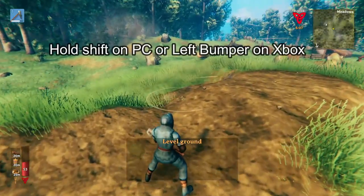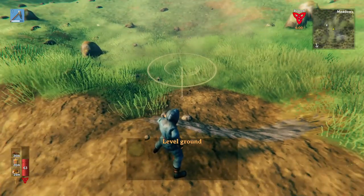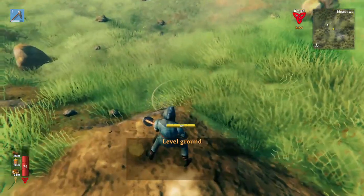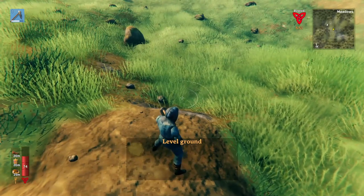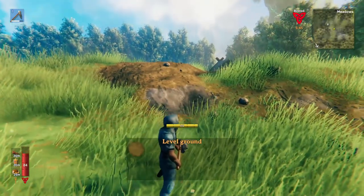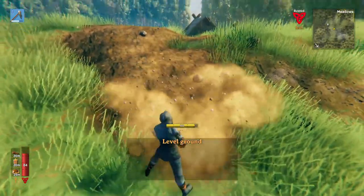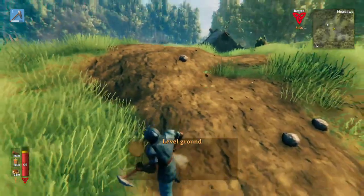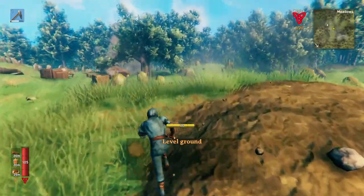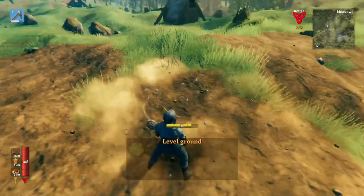You can also hold down shift, and this is going to change how the hoe works. If you let go of shift, it's going to try and bring the earth up to where your character's feet are. But when you hold shift, what it does is it tries to level it based on where the circle is. So if I come over here and look up there — see how the circle's going higher? If I click up there, it'll raise it up to that circle, and this allows us to get rid of steepness pretty easily. Holding down shift changes where the hoe levels the ground.